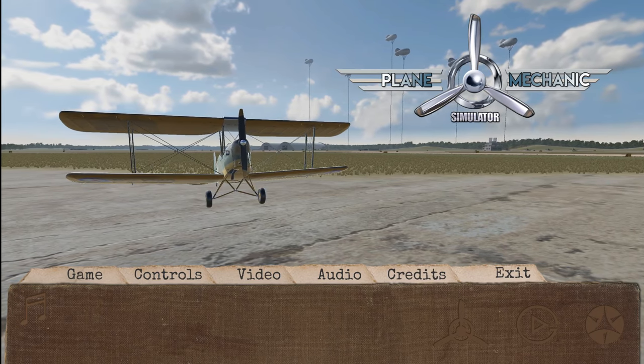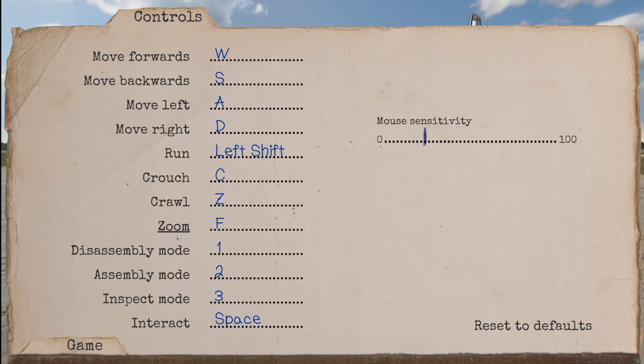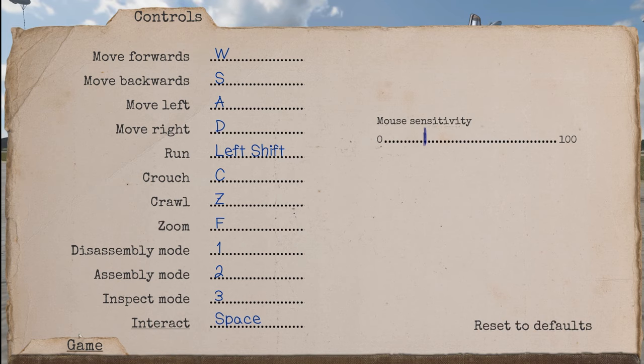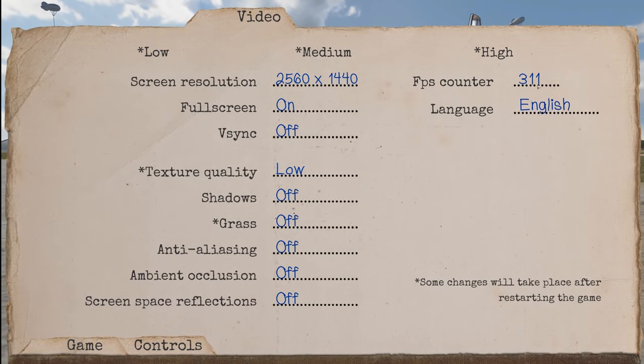Let's go ahead and look at the settings and figure out what we can do. It doesn't look like they have controller support or anything like that. I can definitely hook up my Xbox controller, but I'm doubtful with sticks and rudders — I don't think that's going to be a thing because you're not actually flying the planes, you're just basically fixing them up. Let's check out the video settings. I do like that you can see your frames per second counter at the top right.